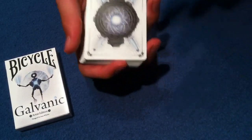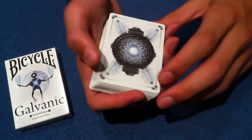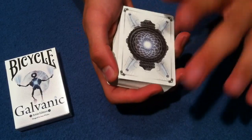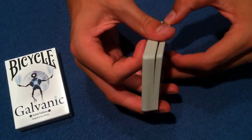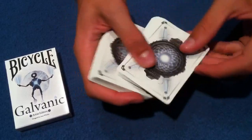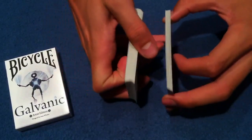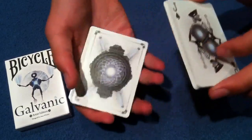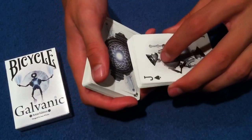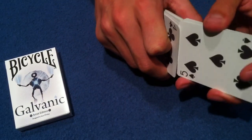Now what you're going to do is a makeshift faro shuffle. Don't run away — I know whenever I say faro shuffle you guys all scream and run away, but don't worry. This one doesn't have to be perfect. All you need to do is be able to weave about sixteen cards into the pack. Off the top of the deck you're going to take off about sixteen cards — you can see the size difference, quite significant. The spectator's selection is on top of this packet because you controlled it there. You're going to weave these cards into the bottom of the pack.